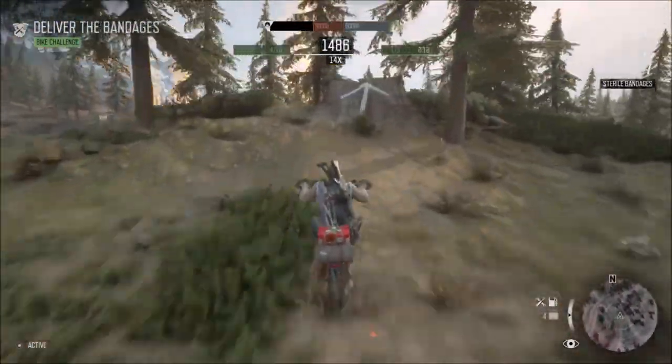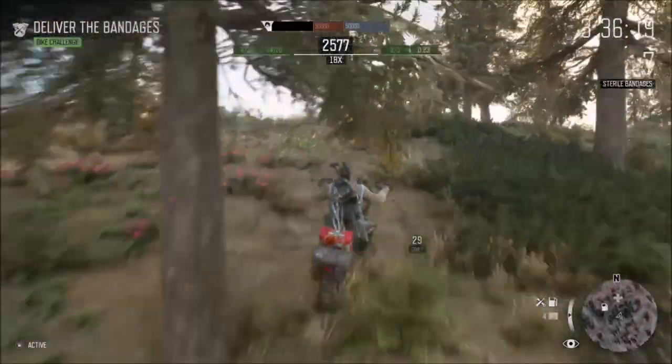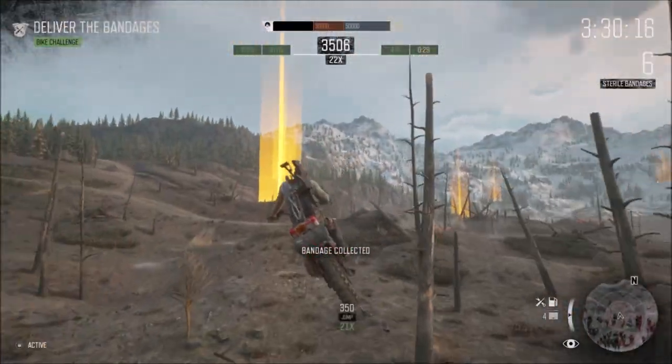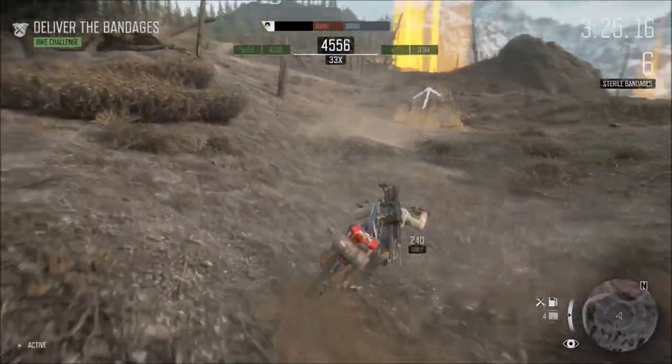Then come up to the second jump. You're not trying to get big air, so use your boost just before the ramps — that's how you get big air. Just follow the three ramps; it's easier to do it this way. Then you need to build some more drifting seconds.